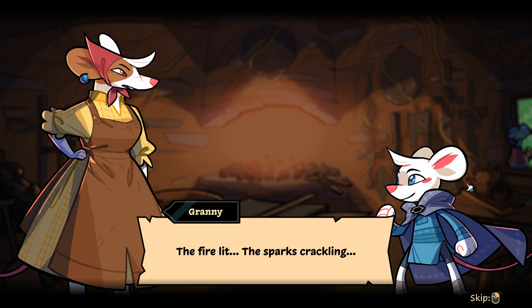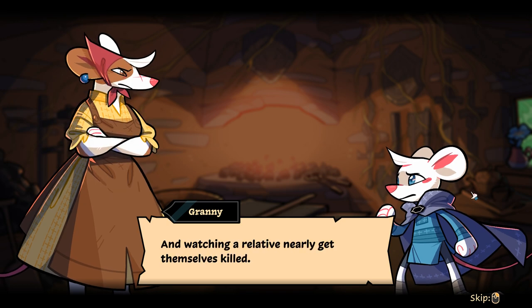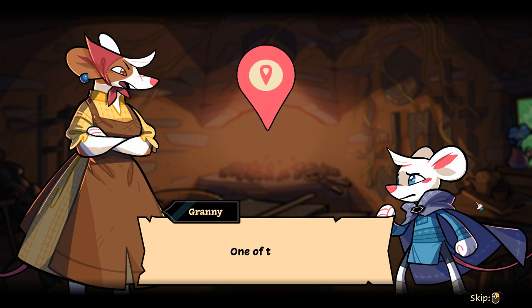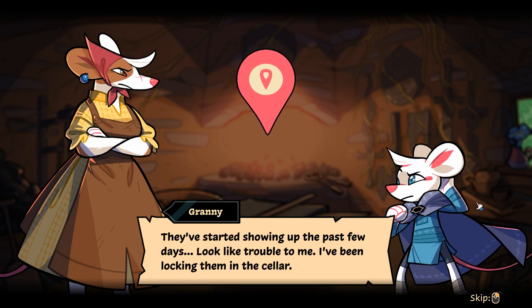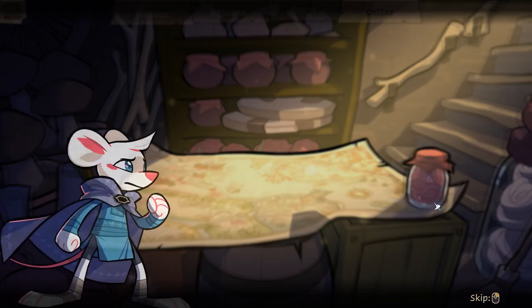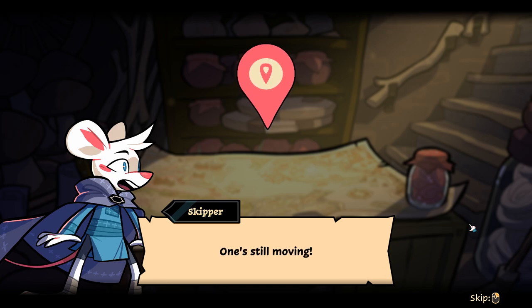'Gain one action when you damage this tile' — so each turn a scale will become this bonus tile. That seems very powerful. 'The fire lit, the sparks crackling — it's like being back there again, forging a new blade. And watching a relative nearly get themselves killed.' 'You said you saw a critter and thought they needed help.' 'Someone asked. With this.' 'One of those — they've started showing up the past few days. It looked like trouble to me. I've been locking them in the cellar.'